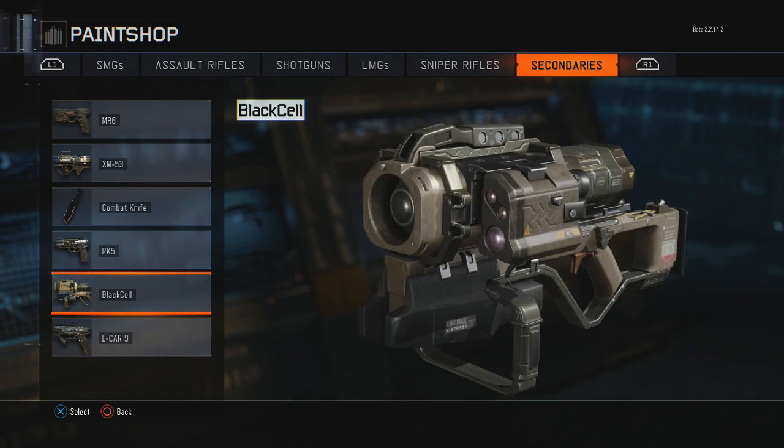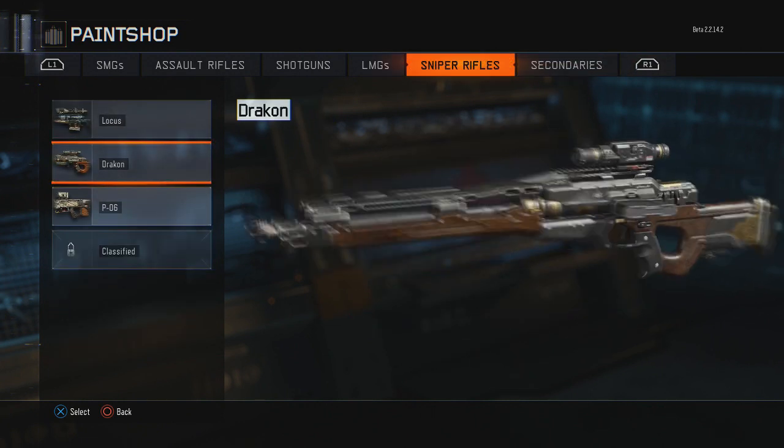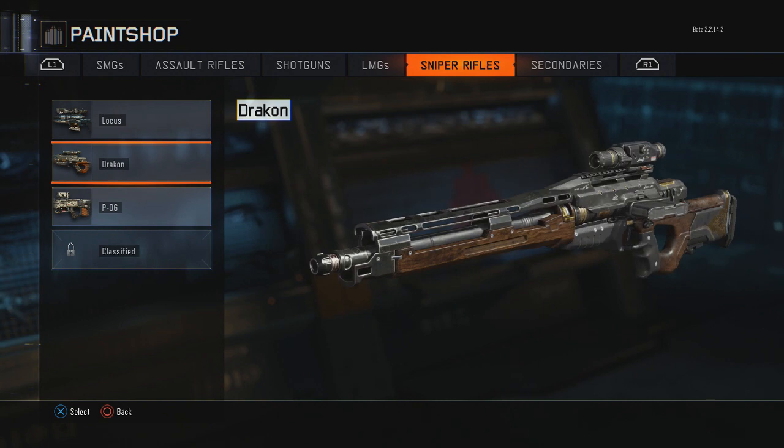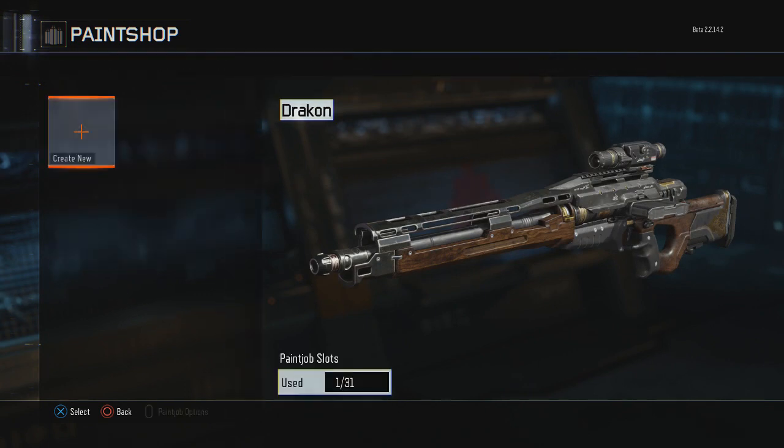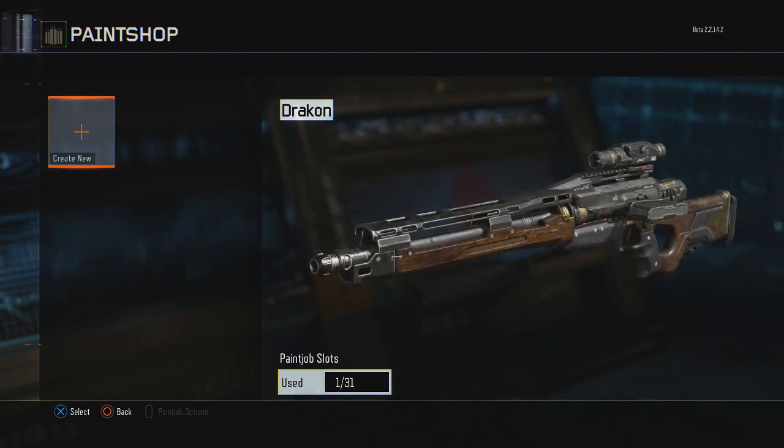You can even pick the simple combat knife if you want. I'm going to pick a cool gun — the Draken, I think. It looks so cool; I love the wood style and even the back of the barrel with the gold looks incredible.